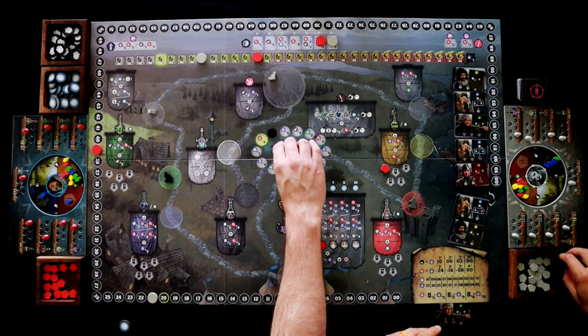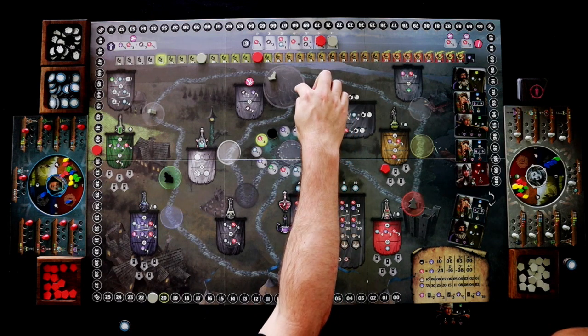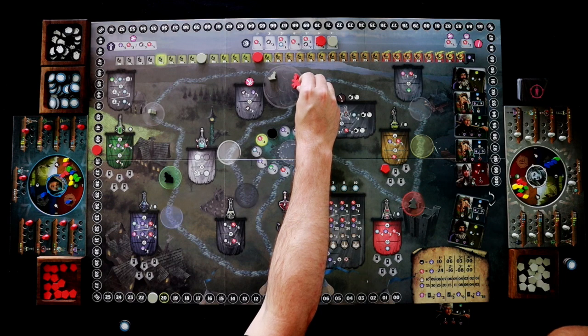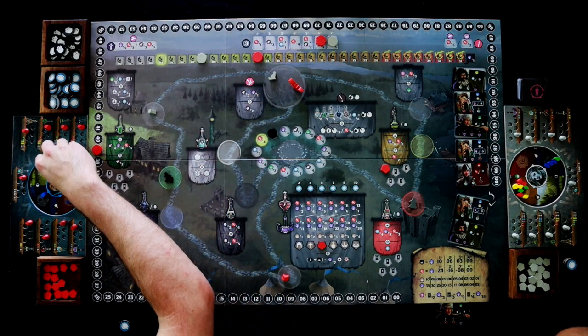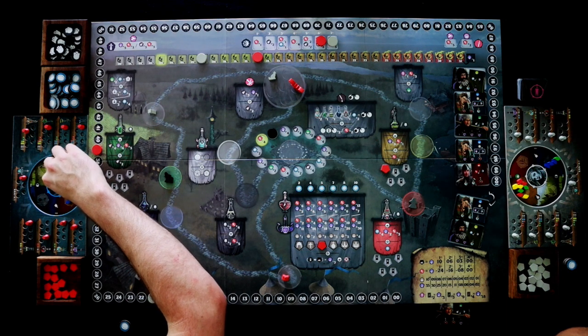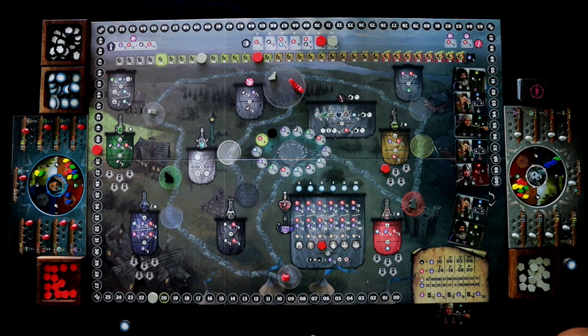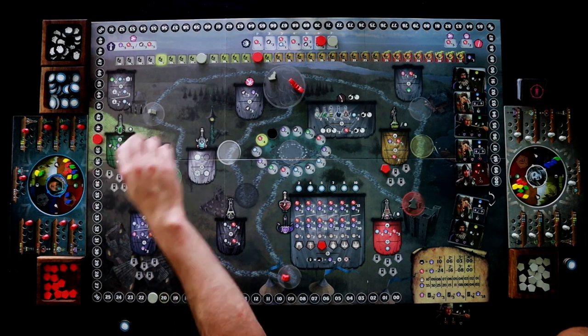I mentioned that you can't place your familiar in a spot with another player, but the forest is different because there are actually six different spots in this area. So I'll place my familiar in the spot and that's going to give me just three shovel actions, which I desperately need. I'll move one up there and take a green and a yellow. I'm going to have to spend my whole next turn gaining more shovel actions to get more resources, and I'll move up one victory point.